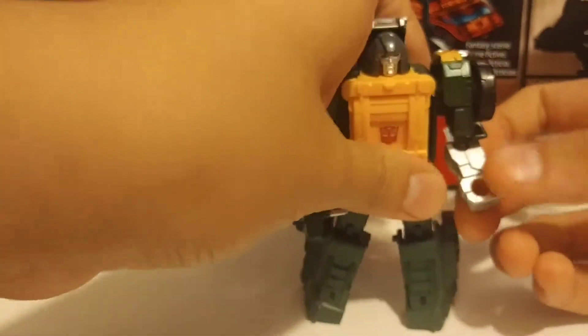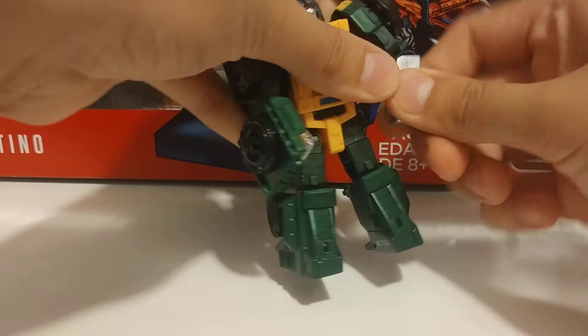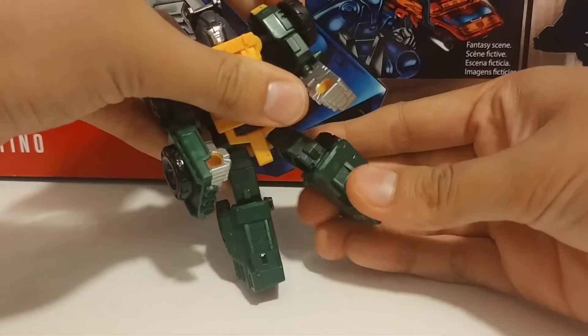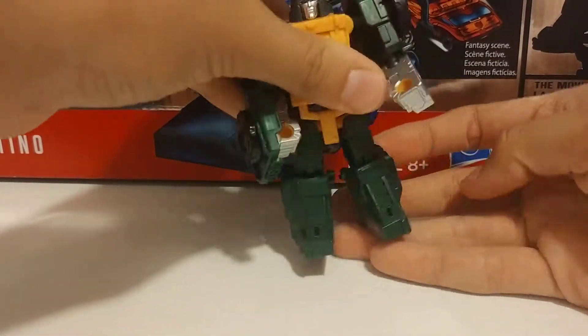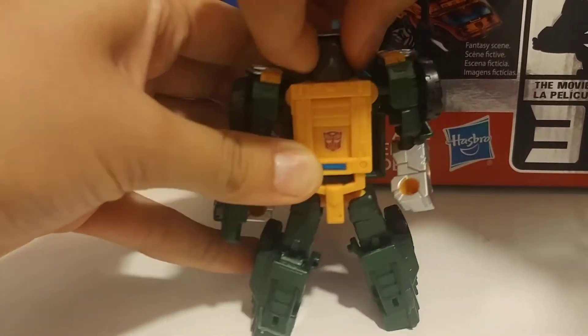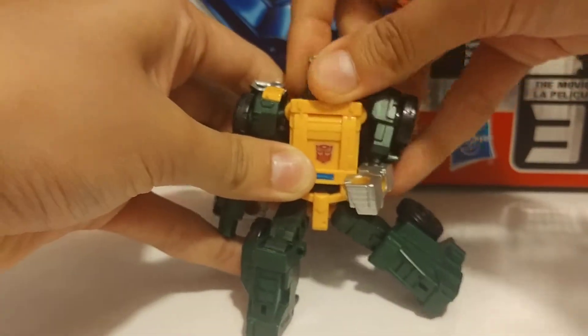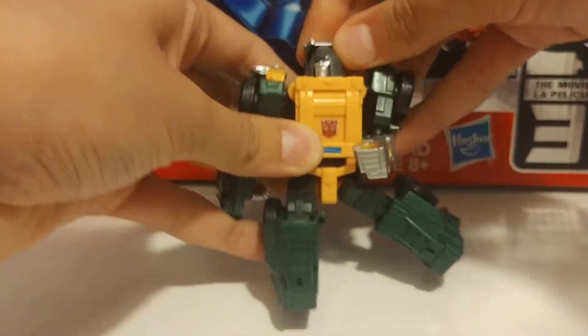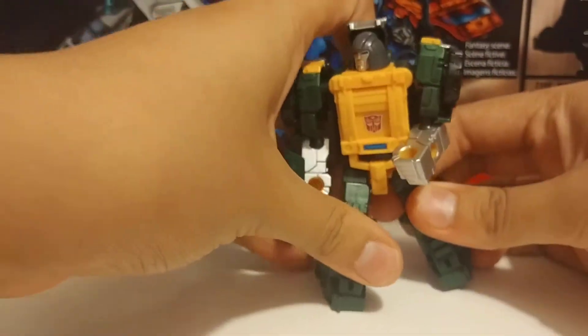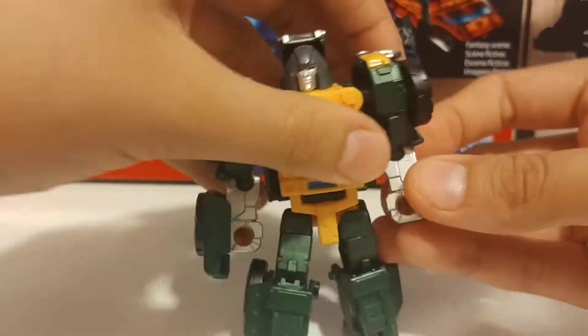For articulation, he has a ball joint right here. He bends at the elbow and has a ball joint there too, as well as one more ball joint. For the head, you move it with your thumb — it turns all the way around but you can't look up or down. It's more of a swivel.